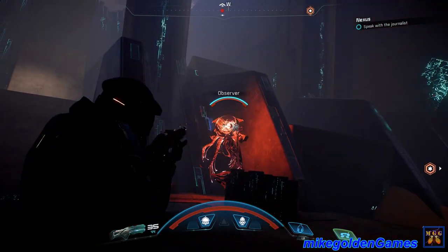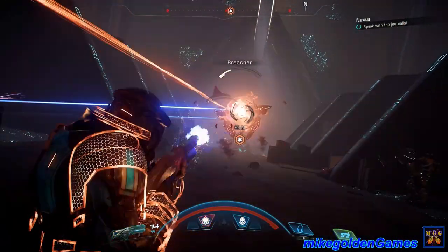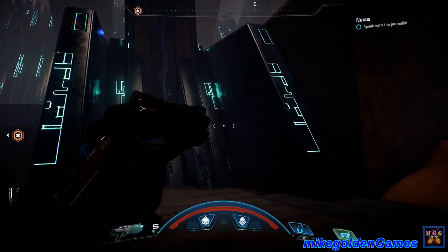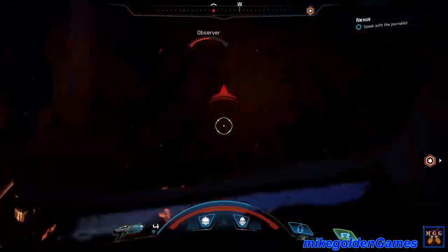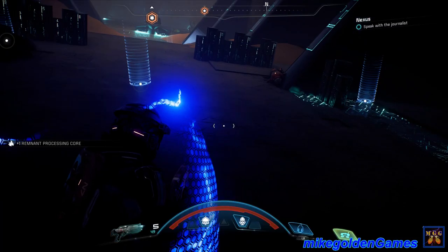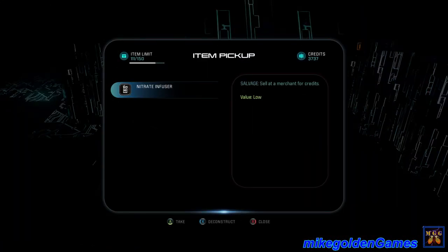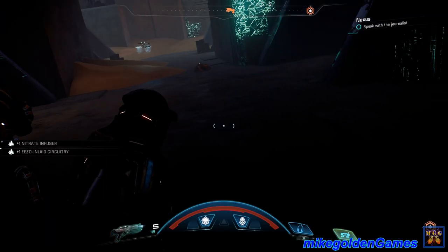Oh, what is that? That doesn't look good. I'm running low on ammo - I'm going to switch. I forgot I even have a melee weapon, it's been so long. I got a shotgun, so this will come in handy. We're running a processing core. I'm going to guess we'll have another one here - nitrate infuser, this one here. Ezo-inlaid circuitry.